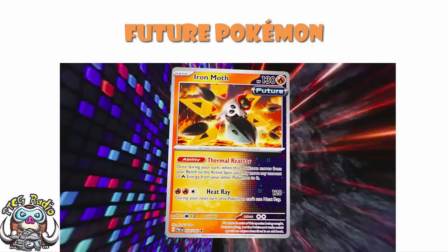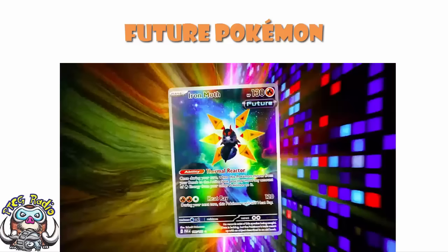We've then got Iron Moth, a Fire Pokemon. The ability is Thermal Reactor: once during your turn, when this Pokemon moves from the bench to the active, you may move any amount of Fire Energy from your other Pokemon to it. The attack is free Fire Energy for 120 damage, and it can't use it next turn. I know I said that wasn't good enough on Brute Bonnet, but here, because you can use the ability to move energy over to it, I actually like this one quite a bit more. And there's a beautiful Illustration Rare for Iron Moth as well - same card, but extremely cool.